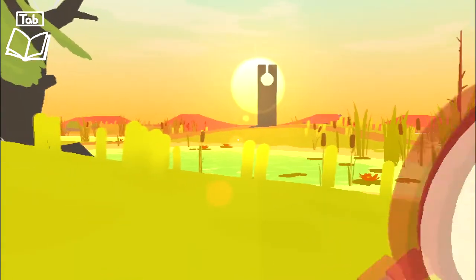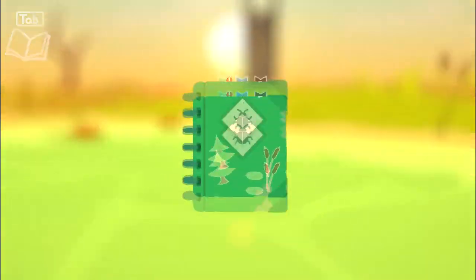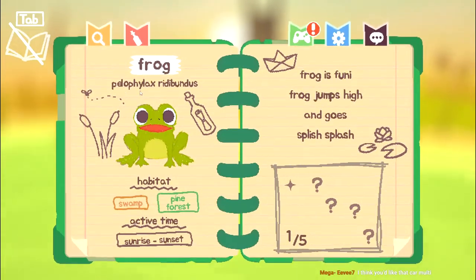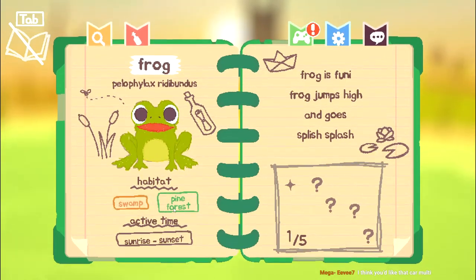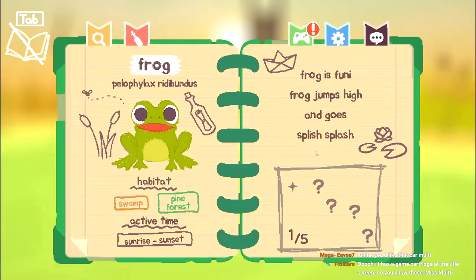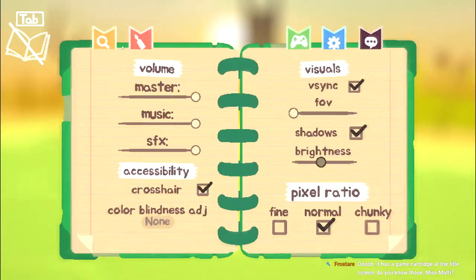I've got my catcher, we're gonna go catch something! Let's look around. We've got a little frog in the collection — hello little frog. Apello phylax ridibundus, lives in the swamp and in the pine forest. Frog is funny, frog jumps high and goes splish splash. Okay, swing to interact — interesting!